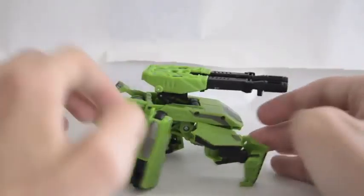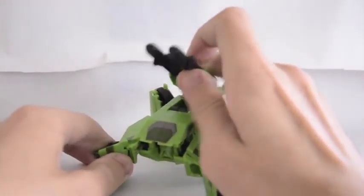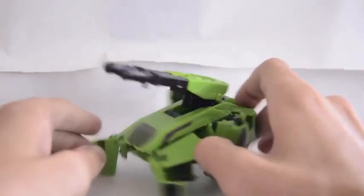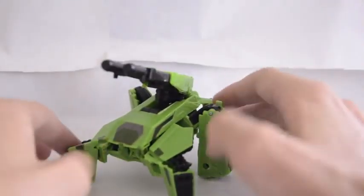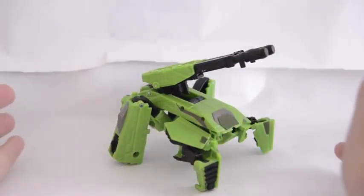It is kind of angled low, but if you want you can get something like that, then just angle it up. If you can do better, I'd like to see it, because this is not that great but it's something. If you want, make him kind of crab-legged — and there's his artillery mode.